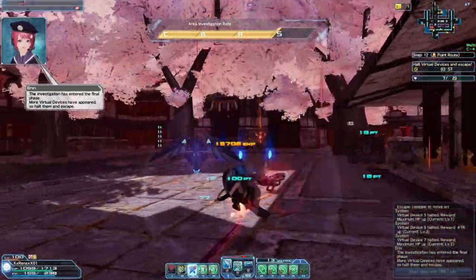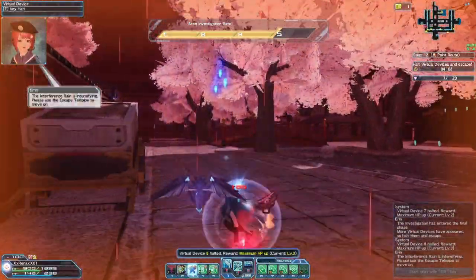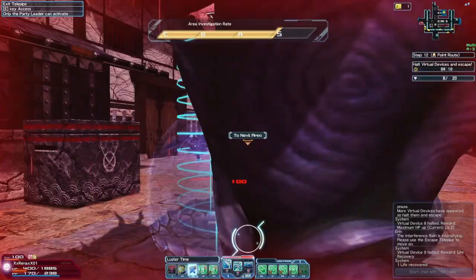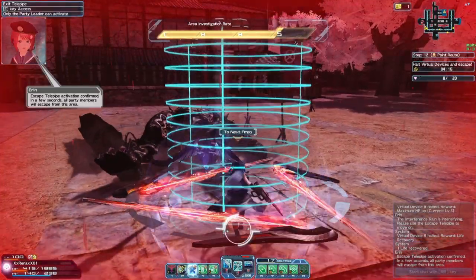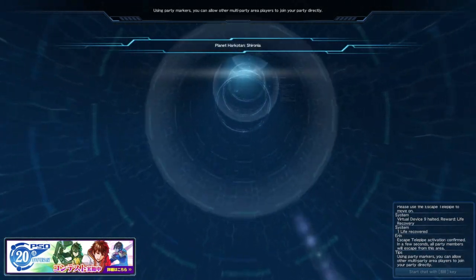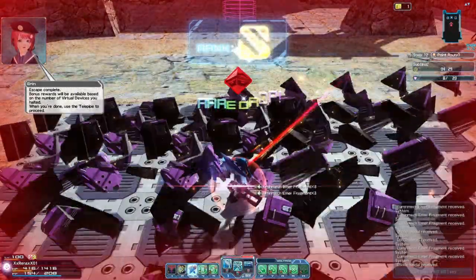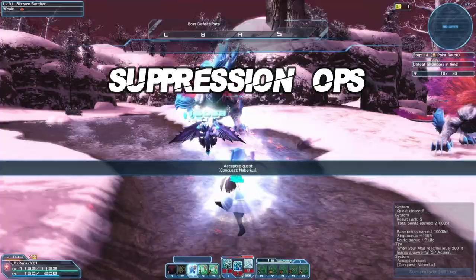Depending on how many virtual devices you activate, you will receive more drops at the end of the step, so be sure to move fast and stay focused. After three minutes pass, you will start to see a corrosive rain drop from above — this rain will decrease your HP over time, so you must work faster. You are still able to heal with Mates, Resta, and Megaverse, but those abilities will become useless at the four-minute mark. This is normally a safe time to start heading to your telepipe to leave the stage. If you are in a party, the leader must be the one to activate the telepipe for the quest to end. Once you leave, loot boxes will be waiting for you to pick up, and those boxes are dependent on how many virtual devices you activated.